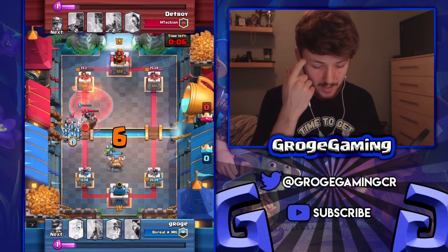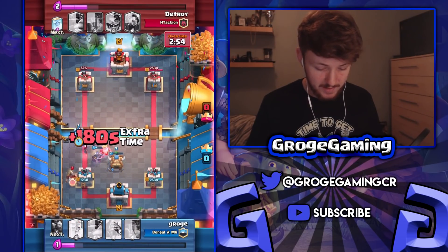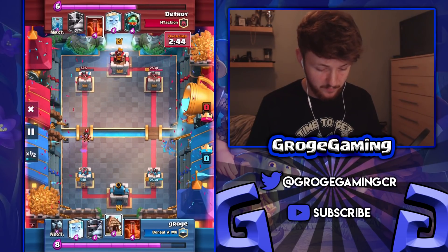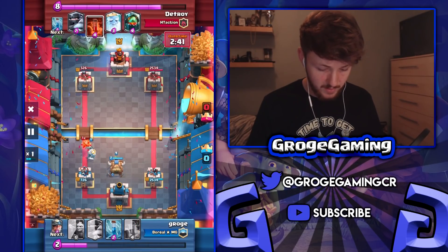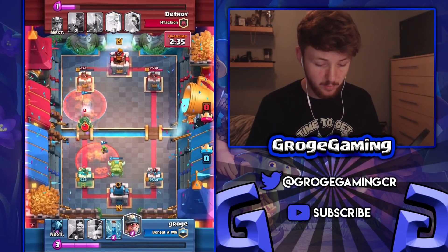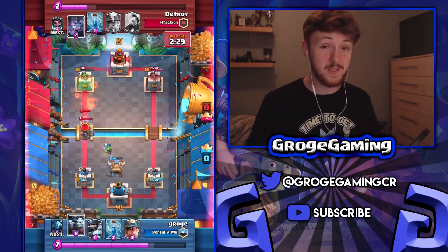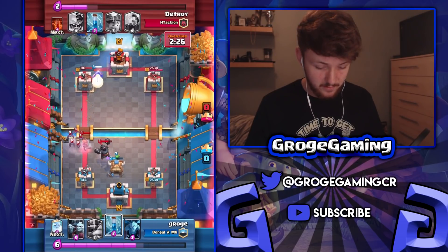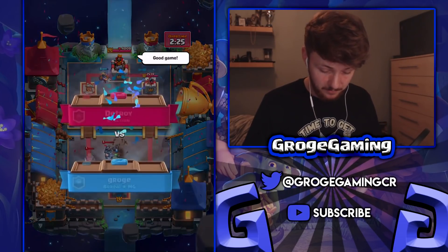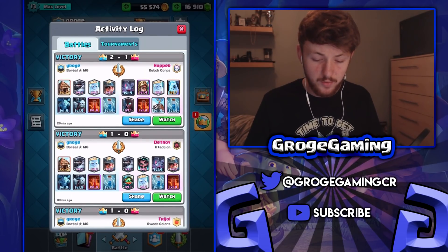I went for a poison thinking he'd use bats or something, but we're doing okay. We need to take out the e-wiz and protect against the royal ghost — that's the biggest threat. The miner isn't going to do too much. Slowing it down for the end: the e-wiz gets a couple of shots on the ghost and tower but we're in the lead. We just need to poison and get a miner in there. He goes all in and I just need to make sure I get the miner connection on the tower. I zap on defense — very risky but it paid off — and we won that game.